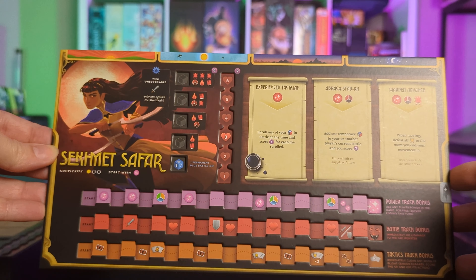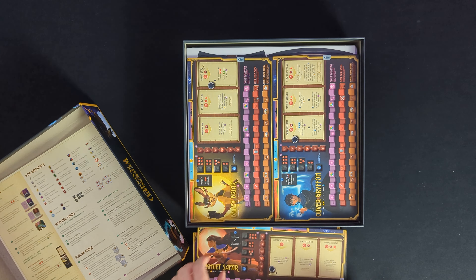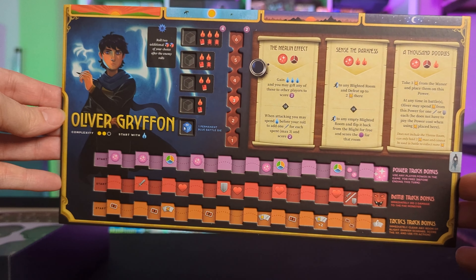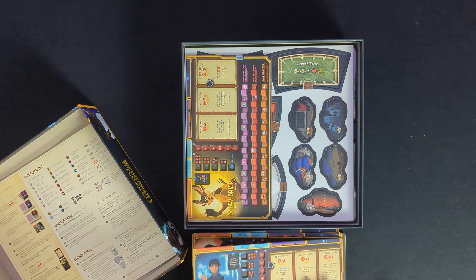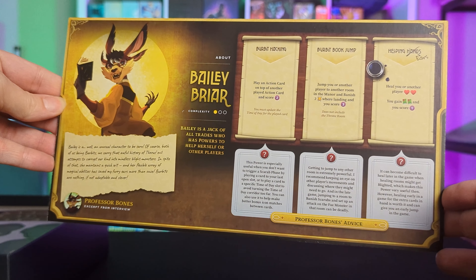I really love how they've gone with a dual layer board, which allows the tracking cubes to stay in place rather than just resting on top of a single layer board. This is a wonderful quality of life improvement over some other games which utilize similar tracking bars. One minor bump can usually send that stuff flying, and this is a saving grace against that.